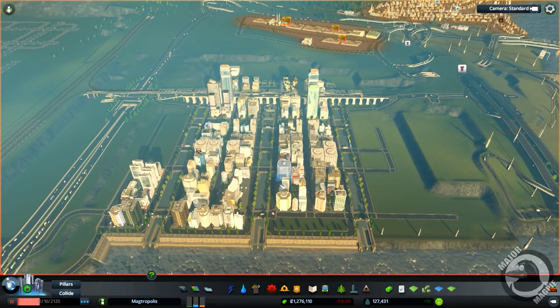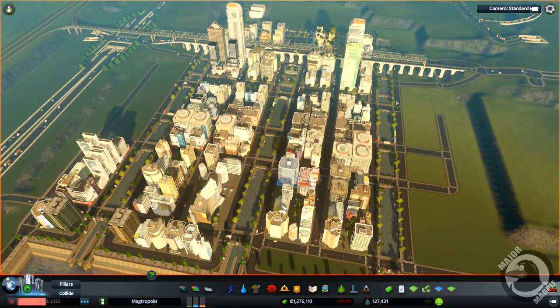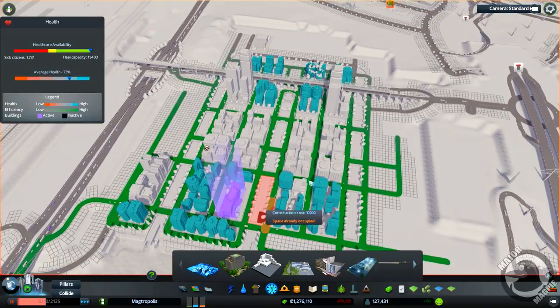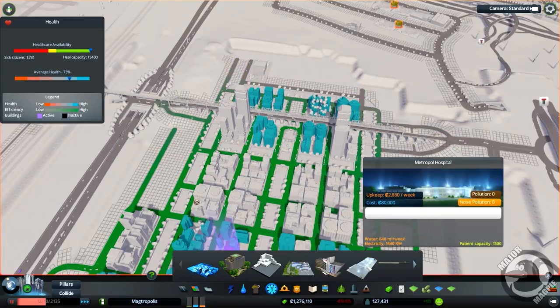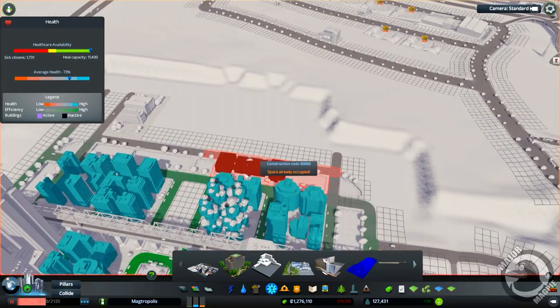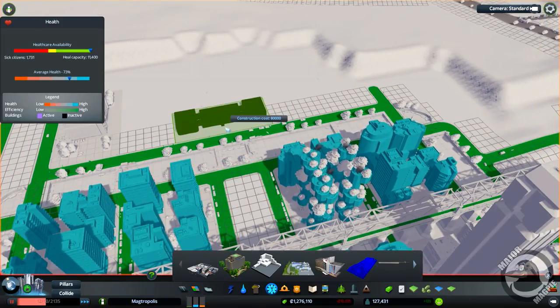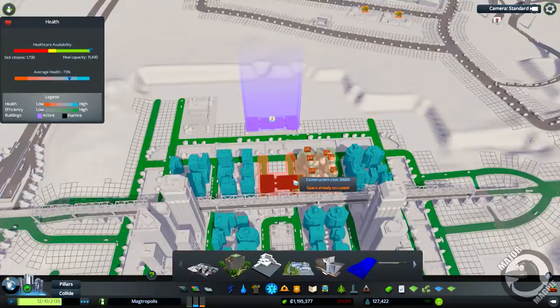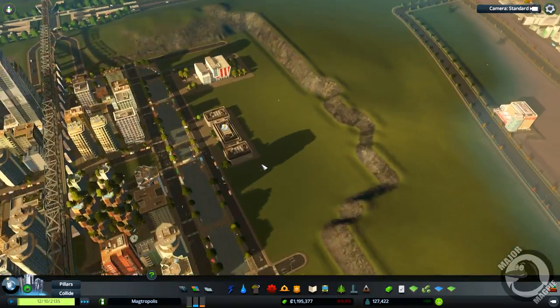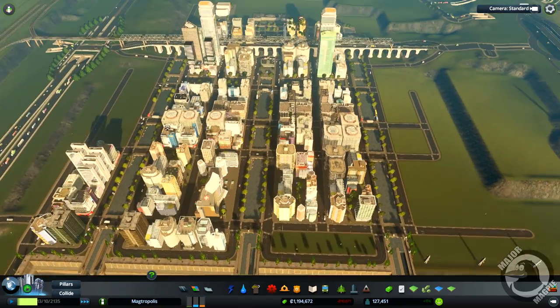Let's stay concentrated on this side - I want to go ahead and put in another hospital. I've got one down here but it doesn't cover the entire area - it only covers mainly up to the bridge. So I want to put in the Metropole Hospital again, 80 grand. I've gone ahead and put in hospitals, police stations, and a fire station just to aid in keeping people moving in.